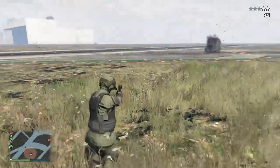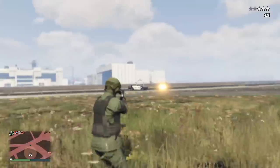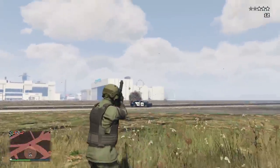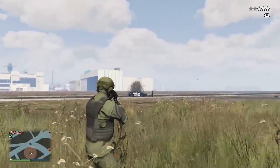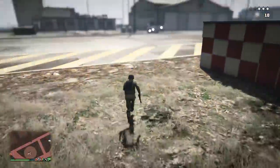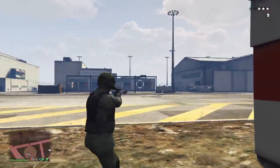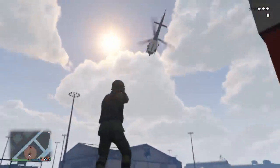If this EMP launcher is going to be any sort of use to the players, it could work two ways. The first way is by having a lock-on timer like the homing launcher, except maybe a little longer than the homing rocket, and once you get that full lock-on, it fires a hitscan wave that disables the vehicle and applies the EMP effect. To balance it, it would have much less range than the homing launcher, and with it being a handgun, it should not have insane range to begin with. It should also operate on a recharge instead of ammo, like the Up-n-Atomizer and Stun Gun, because it is a futuristic electric weapon.